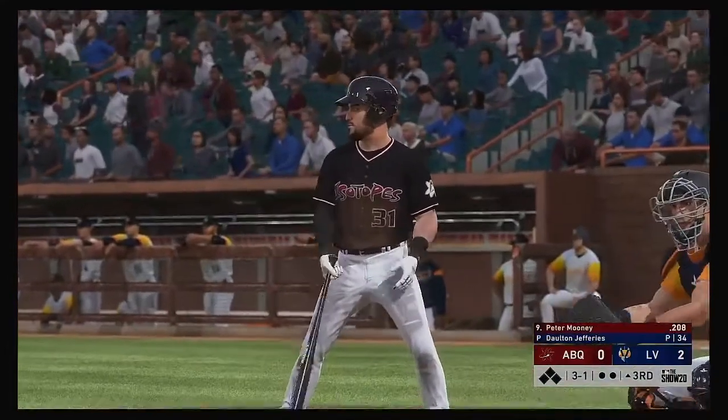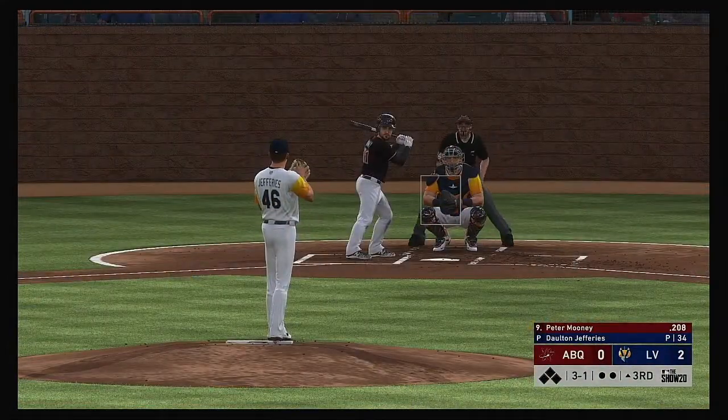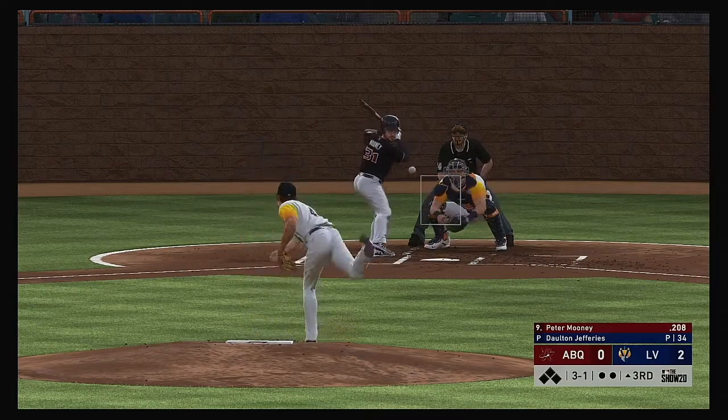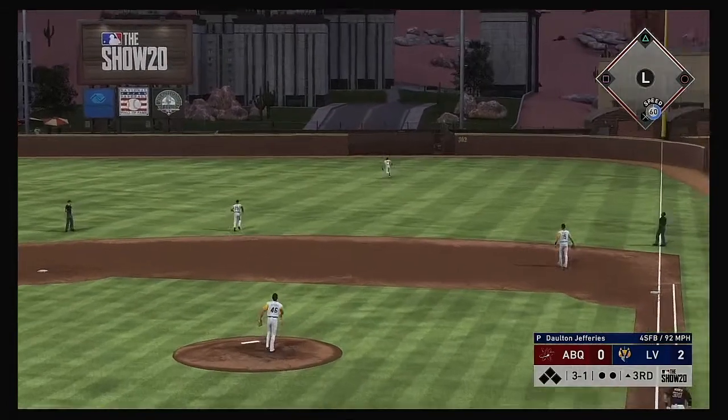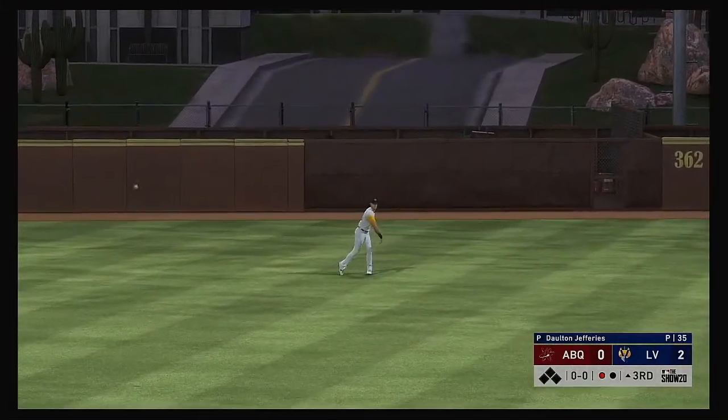Now at the plate, Peter Mooney — he'll start out the top half of the third, top of the order to follow. The 3-1 — fly ball out to straightaway right, Dykeman is there. One away.